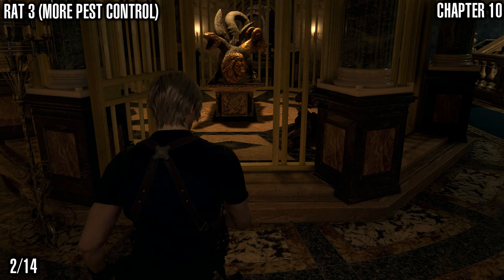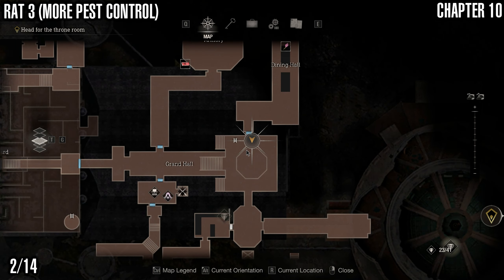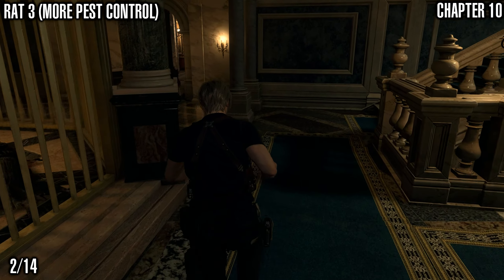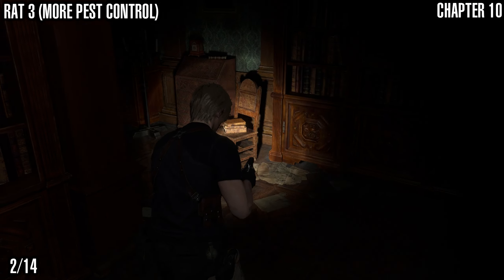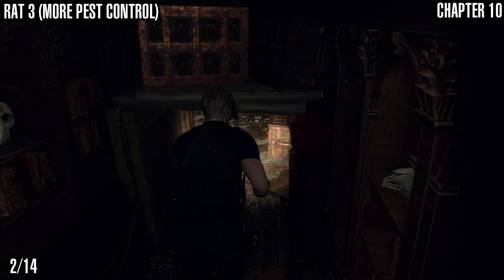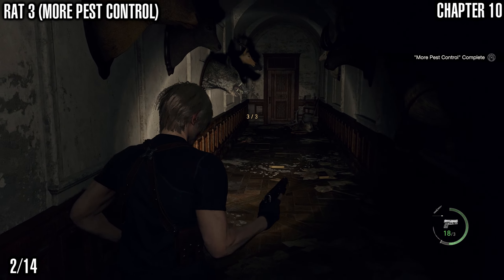Dropping back a few steps to where the creature's head puzzle is, we're going to run around and get rat number 3. We picked up this Merchant Request in the previous chapter and got two rats then — the third one can only be gotten at this point. You could wait until you reach this chapter to get all three, but we're just going to get them here. Last one, there it is.